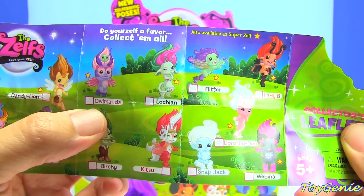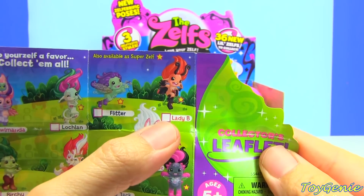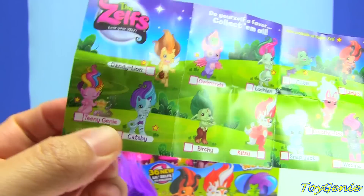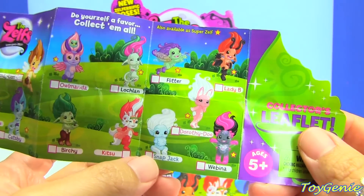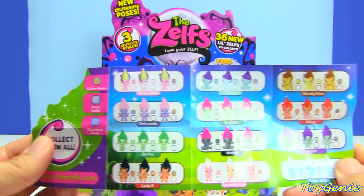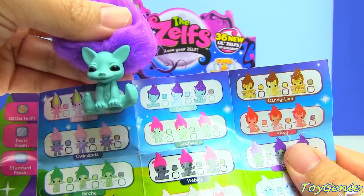Let's see the back here. They have Dandelion, Owl Manda, Lachlan, Flitter, Lady Bee, Teeny Genie — this is the one that I want — then Catsby, Birchie, Kitsu, Snapjack, Dorothy Doe, and Webina. So hopefully I can find a Teeny Genie. This first Zelf that we got is a standard finish Catsby.